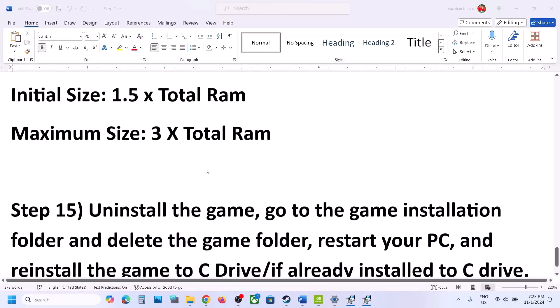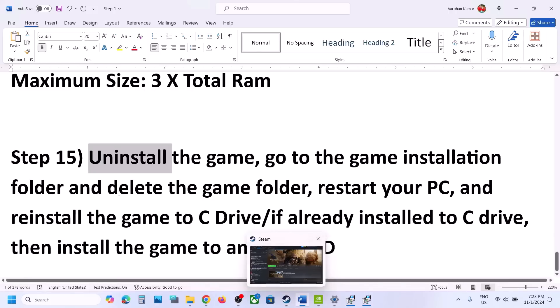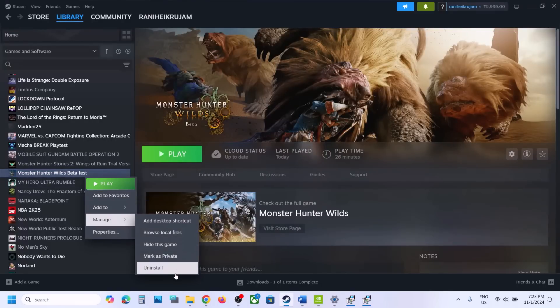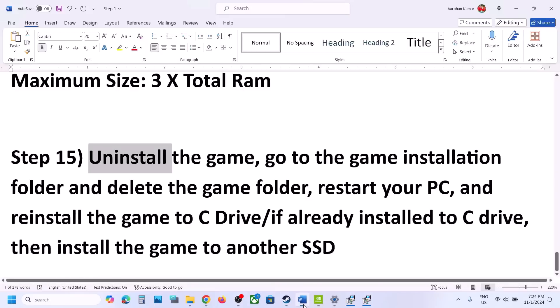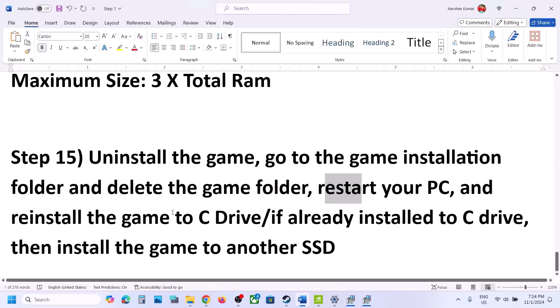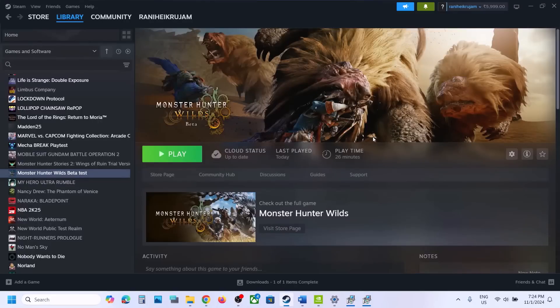The final step is to uninstall and reinstall the game to a different drive. Go to Steam, right-click on the game, select Manage, and click Uninstall. After uninstalling, go to the game installation folder and delete the game folder. Restart your computer, then install the game to the C drive. If it's already on the C drive, try installing it to another SSD. One of the steps in this video should help you run the game successfully on your Windows computer.